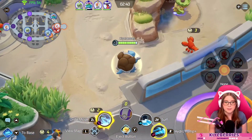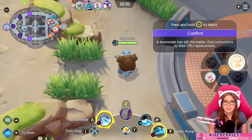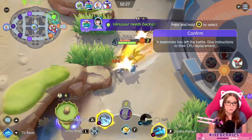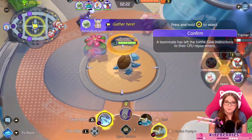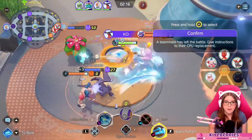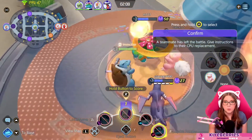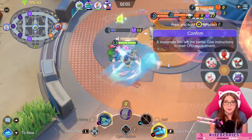A teammate has left the battle — give instructions to their CPU, sure. Oh gosh, I'm doing that again. It's fun! The Unite move feels less useful — maybe that's the word I'm thinking here. Less useful. Look at the one-point turn just for the little teeny heal, but it is fun to spin around and do a bunch of damage.